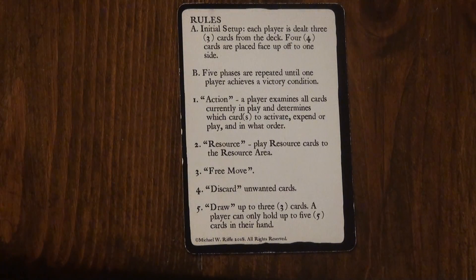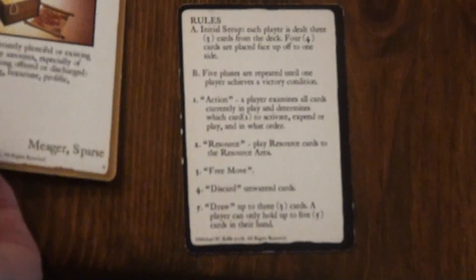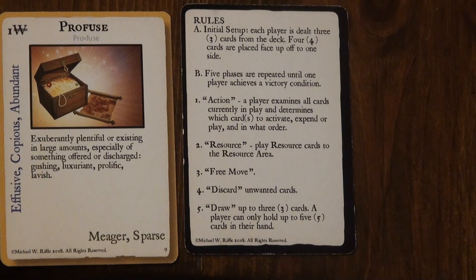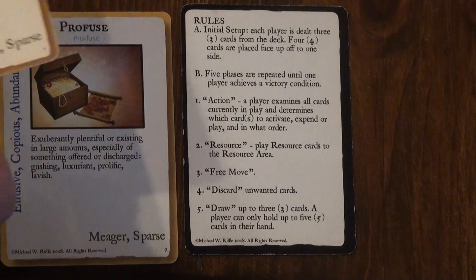You can play wealth that might be in your hand. Here's a wealth card, and if it's in your hand, you can play it to your treasury. If it's already down on the table and in your treasury, then you can play it directly. If you play a wealth to your treasury, you can immediately spend it that action phase.